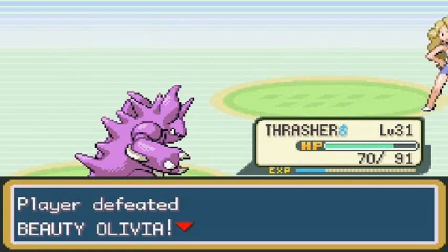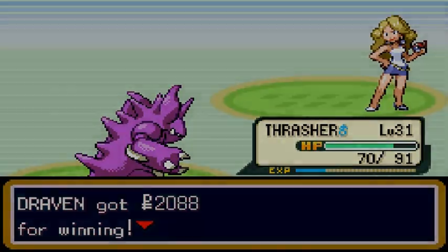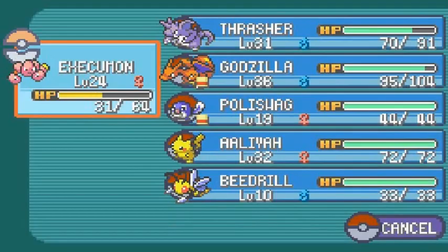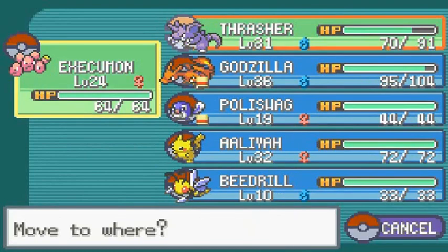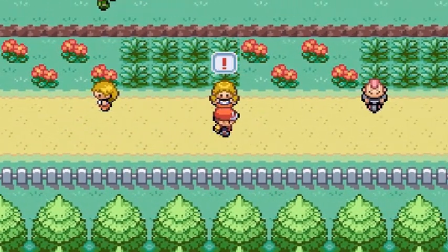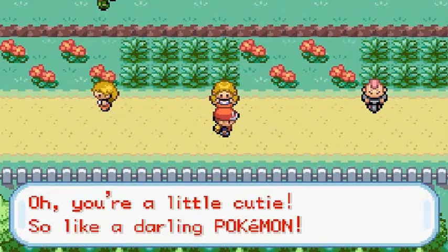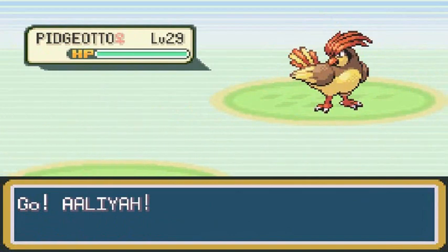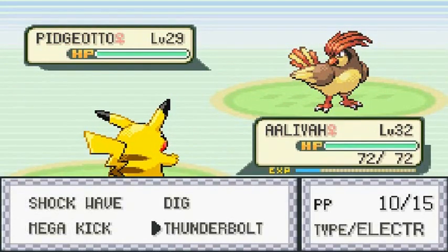We've fallen asleep so many times against these Grass type Pokemon — it's ridiculous. Execumon, you are awake. Let's go ahead with another Super Potion. Now let's switch out our Pokemon — there's another bird type Pokemon trainer on the way. Beauty Grace would like to battle and she's coming with a Pidgeotto. I'll be here with Aaliyah. Thunderbolt!